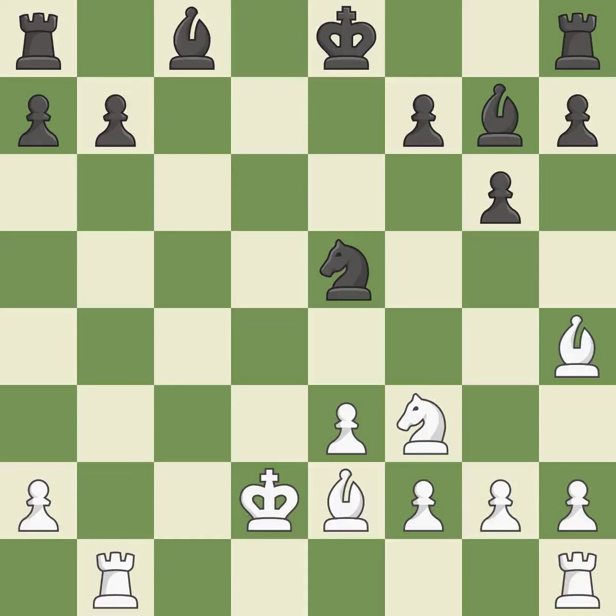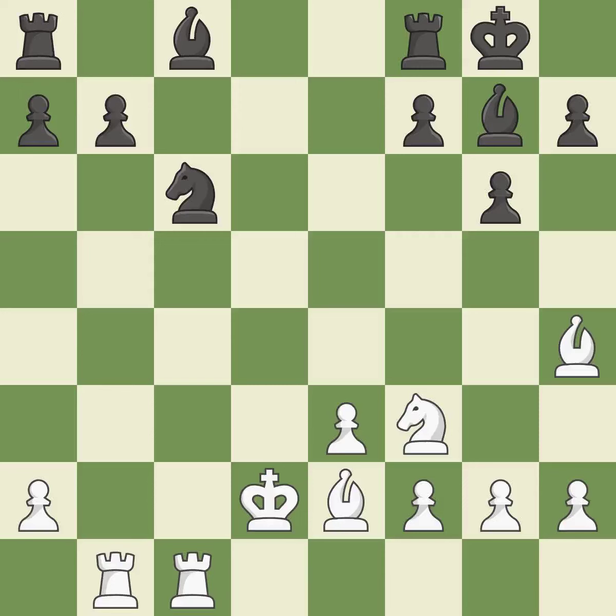This prevents the opponent from being able to reveal an attack on a rook while also checking the king — it is best. This requires an open file, a typical technique for rook activation. Castling gets the king to a safer square, out of the center of the board, while also developing a rook. Castling kingside tends to be safer because the king is further from the center — it is best.